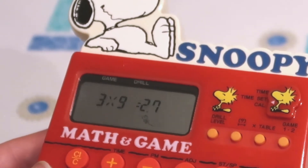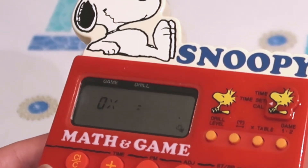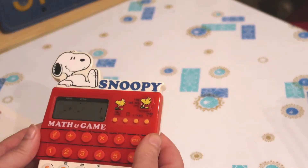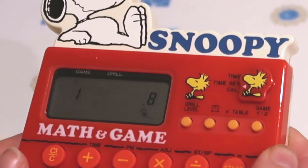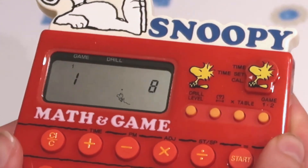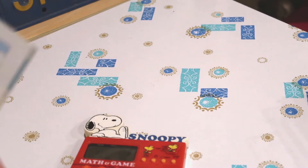Where am I at? 27? Oh, I got 100%! We also have Comparison Country. Drill level, game one. Start. Oh, Woodstock's running around on his own. And I have no idea what I'm doing. To the instruction manual.